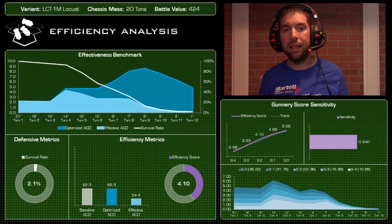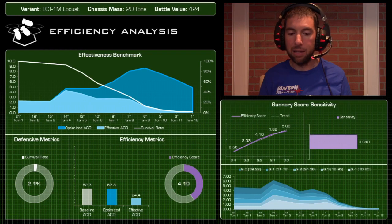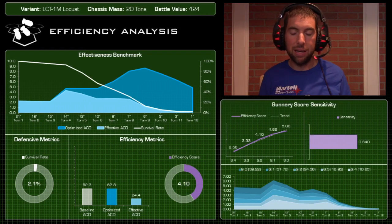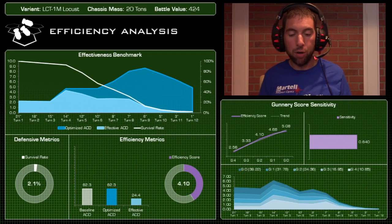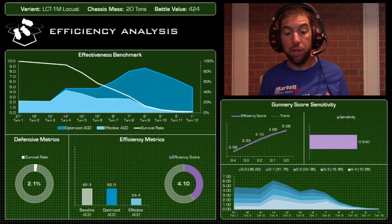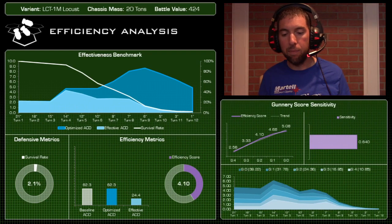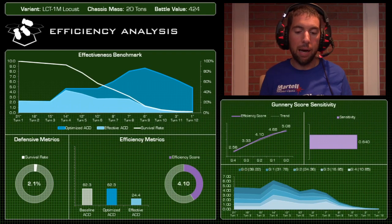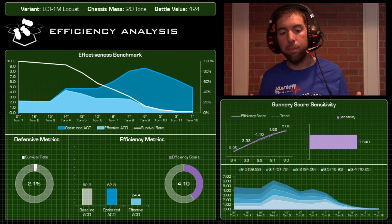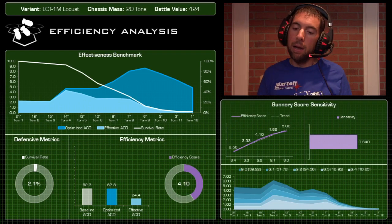The survival rate basically flat-lines by turn 10 — the mech is almost dead, 97.9% destroyed. That affected its efficiency score, which ended up at 4.1 on the dial. The average is around five, so it's in the meat of the bell curve, a little bit worse than average — slightly better than the Assassin overall. Still a solid choice if you're looking for a cheap mech, but there's definitely better bang for your buck out there.